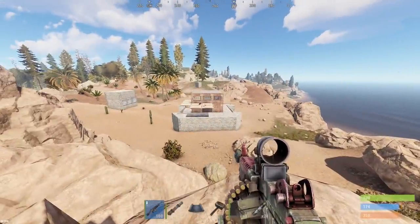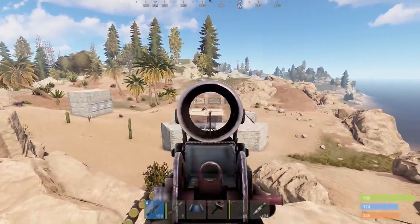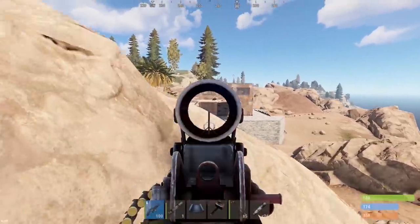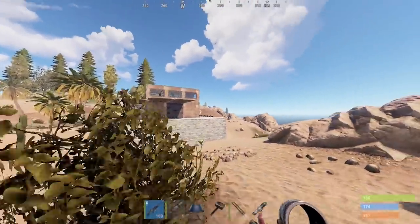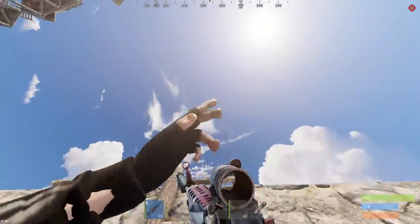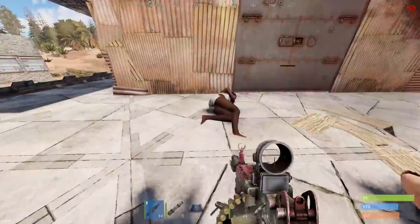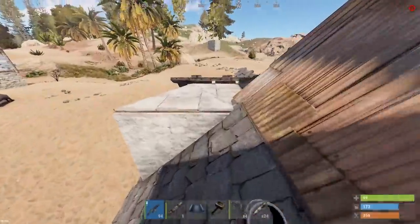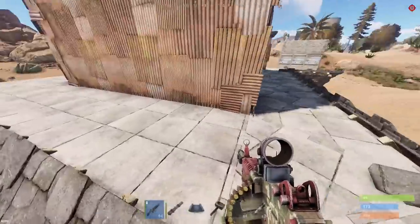I can't imagine this next base taking that many C4, but it's piqued my interest because there are two naked sleepers just straight chilling on the twig ceilings. How has nobody killed these guys yet? There's an armored wall in the center. Loot looks to be in the center core. He's still using some stone ceilings on the edge. I think we should send four rockets on any of the sides of this base and see what happens — hopefully it's not armored.